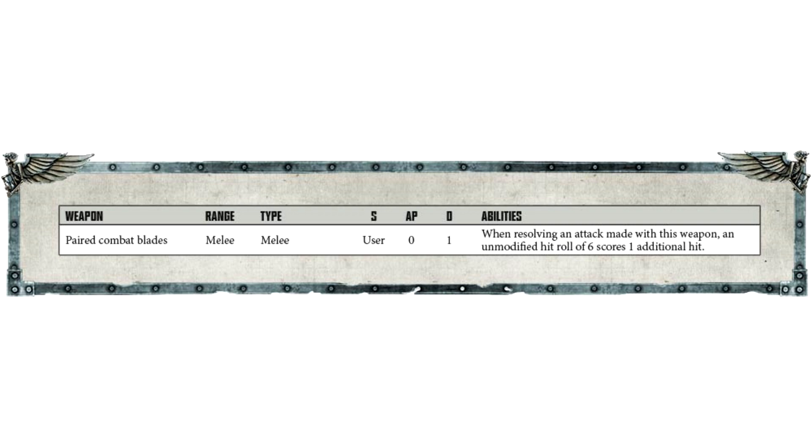The Xenos get mentioned in this article as well. It says Eldar Rangers will soon learn to fear the Incursors, for their Cameline Cloaks will offer no protection against such guided bolt fire. As if it wasn't cool enough, Incursors are also armed with paired combat blades that give them an extra edge in combat.